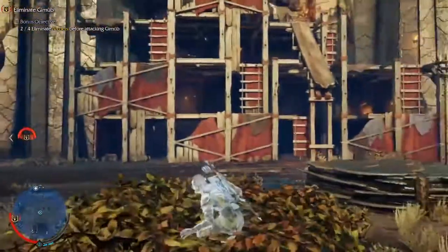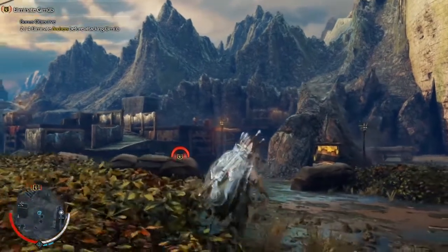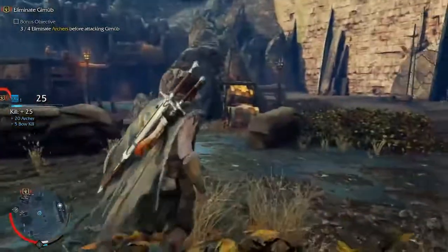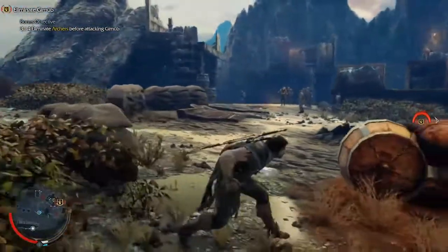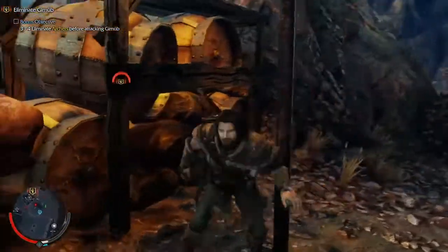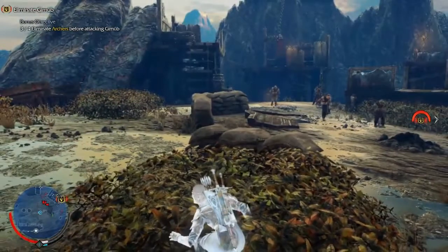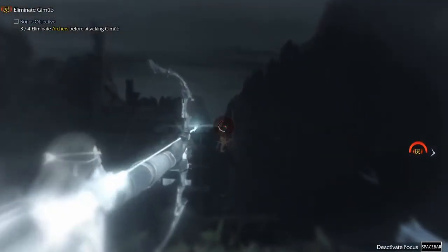There's one up there, he's behind a wall. What's this guy doing over here, just flailing around? That archer over there — that's three. Not exactly stealth, but it's sort of fun. It's not like I'm trying to stealth, I just want to kill the archer. Can I hit him from here? Can I do this?